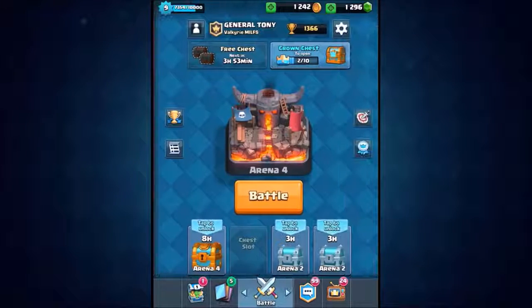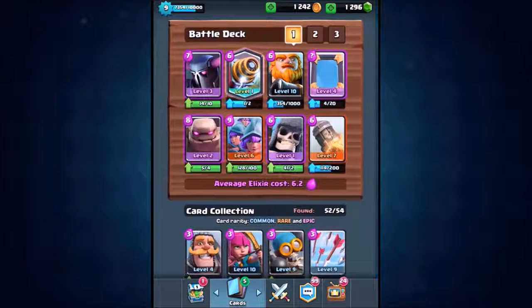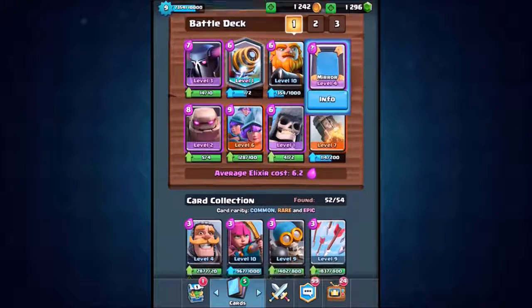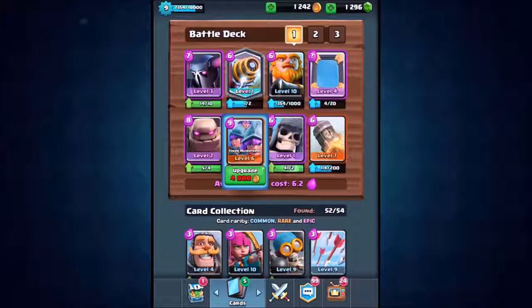My name is General Tony and we are currently doing a zero to hero challenge making our way back up into the legendary arena. I built myself the most expensive deck in the game. It says 6.2 elixir at the bottom because we have the mirror card in the deck, which only counts for about three elixir.